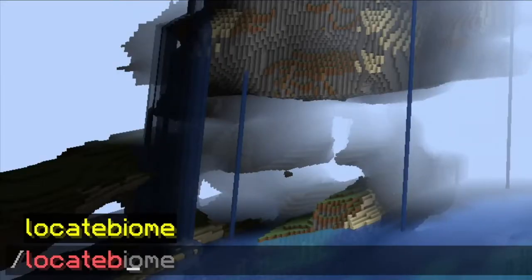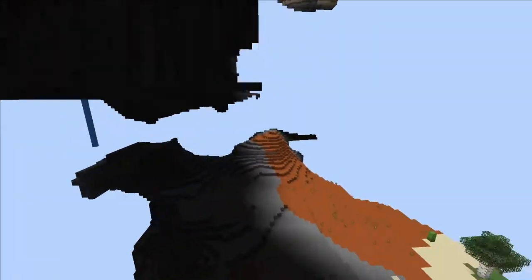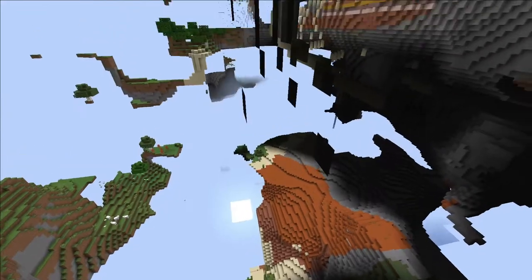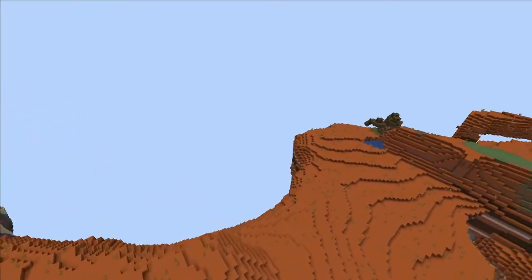It's got all the cool biomes in here. We can do a slash locate biome — badlands maybe? The nearest badlands is 6,000 blocks away, and apparently I'm in the badlands right now, which I'm not really seeing a whole lot of. Oh, here we go — up here. There's some more badlands terrain.